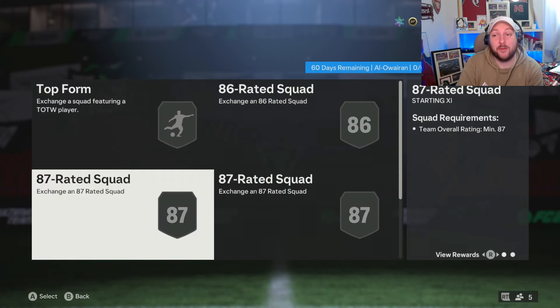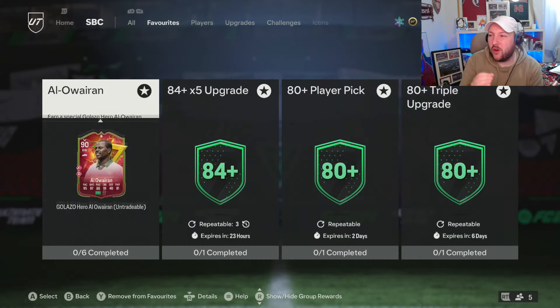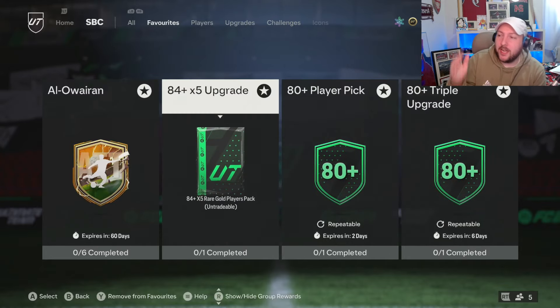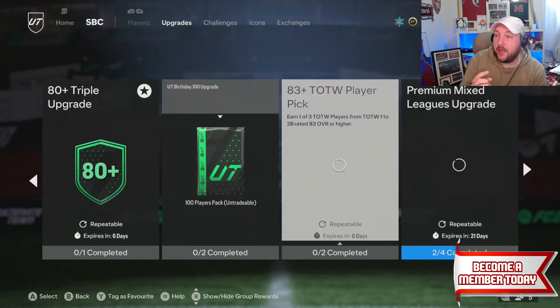We need an 85 Team of the Week, an 86 Team of the Week, an 87 Team of the Week, an 89 and an 88, so it's very Team of the Week oriented. You're going to want to have the player pick, the 80-plus triple upgrade, and the 84 times 5 — get these done as soon as you can — as well as the Team of the Week player pick.